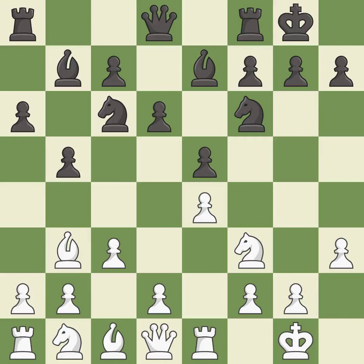Bb7 puts the bishop on the long diagonal in a move called a fianchetto. d4 gains space in the center, allows the dark-squared bishop to develop, and attacks the e5 pawn.